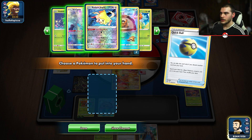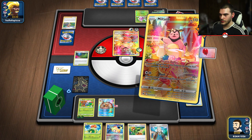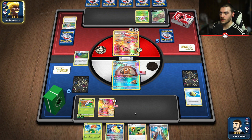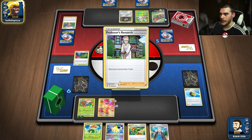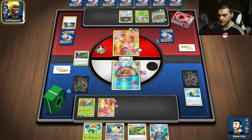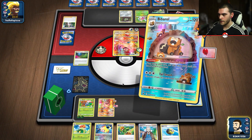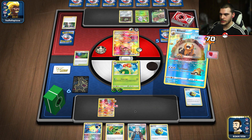I guess we can get the Jirachi just for fun. I'm not going to play it yet though. I'll promote the Barrel and see where we can go from here. Hopefully we can get two heads in a row to take out this Miltank, then hopefully they promote the Greedant so we can go into our Miltank and just block them from attacking - that's our plan. We've got the Gloom with two energies, which is all we need to go ahead and go into Blossom.